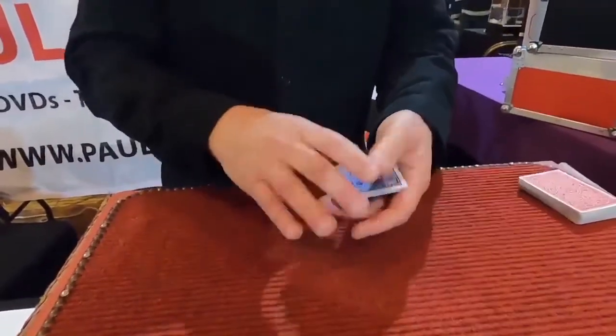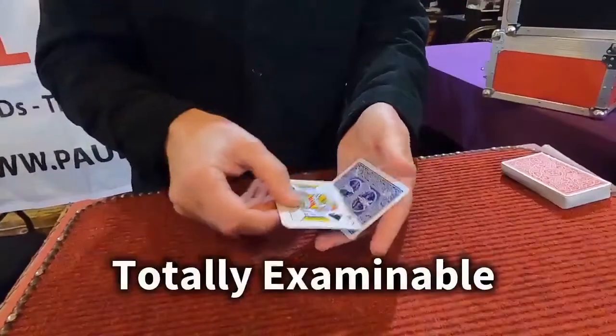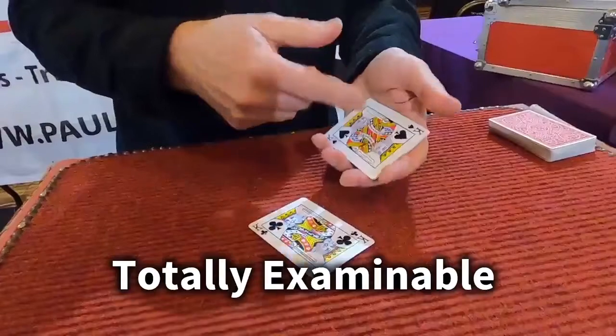Now look, if it's on the bottom, watch very closely. If I reverse the order, where does that bring it? Most people say to the top and they'd be right — it's there. Would you put money on it? You shouldn't, because that's actually the king of clubs. The king of spades is right here.